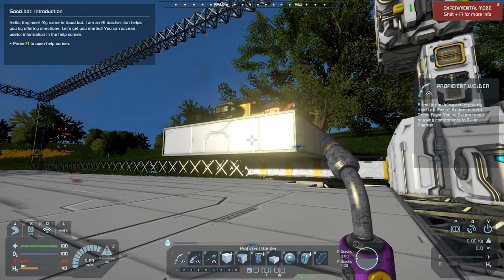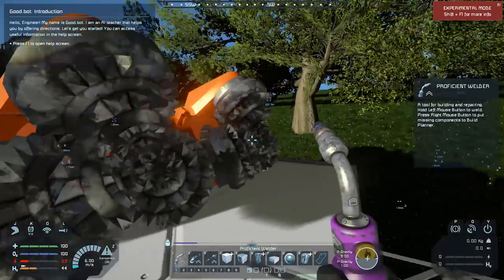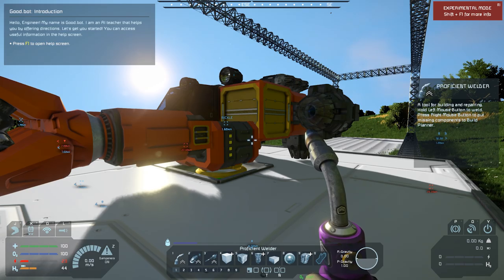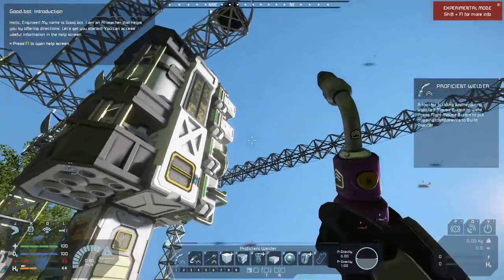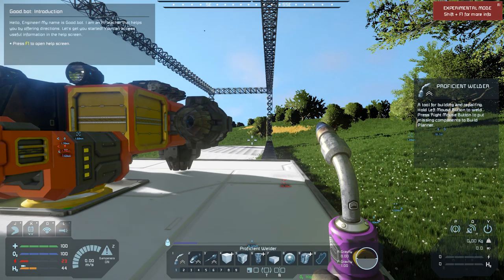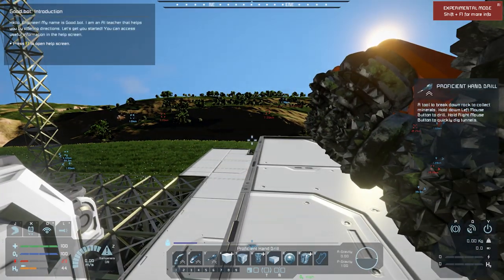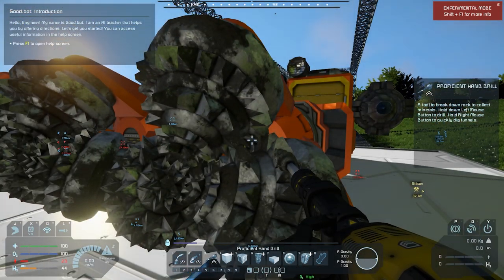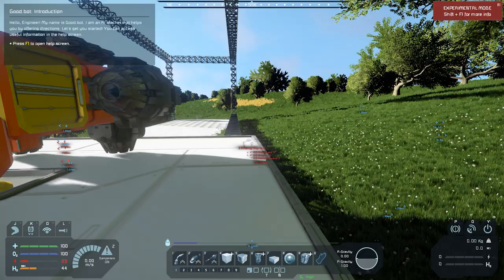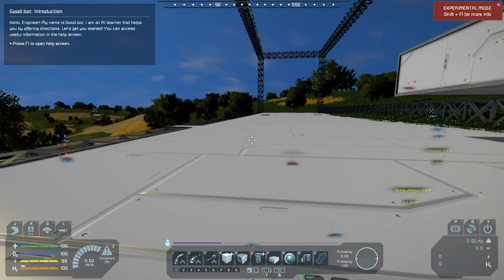It would have to be something similar to this but a lot smaller, with just one welding drill on it — that way I could weld all of this stuff super fast. I think that's what I'm gonna have to do. Just showing how fast these are compared to the drill — look at the size difference. I think we're gonna have to build a welding ship.